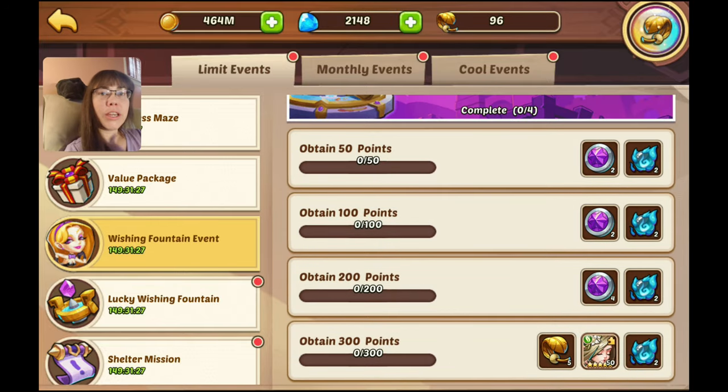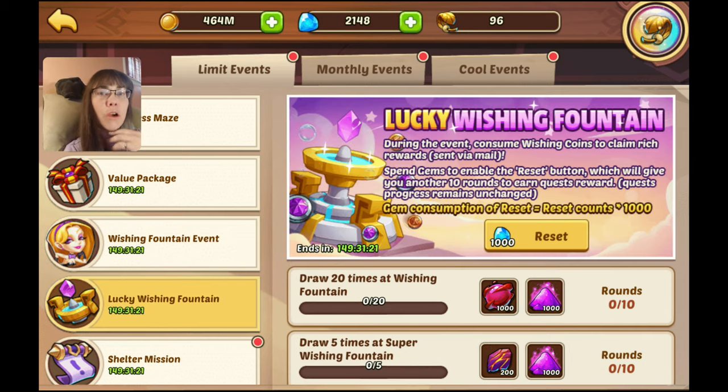We have the Wishing Fountain — always a chance to get some more orbs. Always complete the Wishing Fountain event — it's good. And they've even thrown in the Lucky Wishing Fountain for us, where if you spend a certain amount of draws on the Wishing Fountain and then the Super Wishing Fountain, you can reset it and get more stuff.